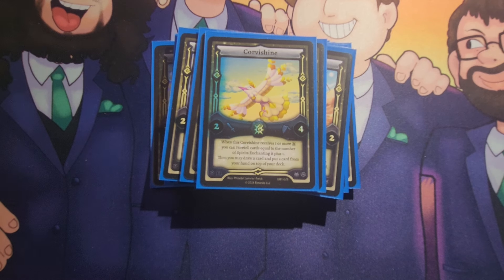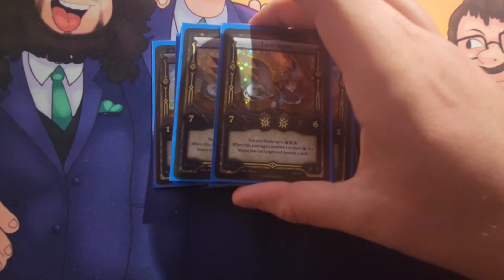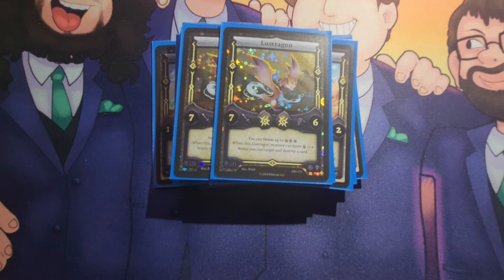This is an issue with this deck. You're going to play a guy, you got to hope it survives, but your opponents can play something with a five stat and you just can't deal with it. For a final solar Elastral, we're playing two Lustragon because this is actually a good card. Nexus up to three — when it receives one or more in a nexus, you can target and destroy a card. Pretty strong, very good stats. The best card in this deck except for Lumaru, and what you should be building your solar towards.